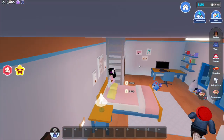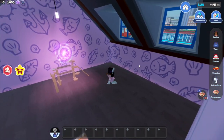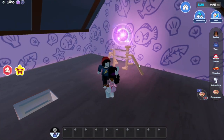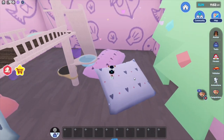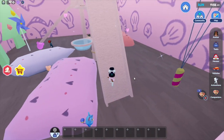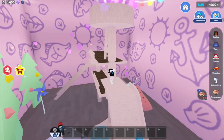Go over here to this ladder, climb up, and you are in the attic. Now there is a part two of this secret — you not only have a secret attic, but the attic has a portal. Once you go here you just jump into the portal and now you have become a tiny gerbil. So this is the secret of the new villa house.